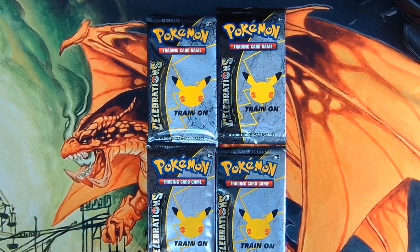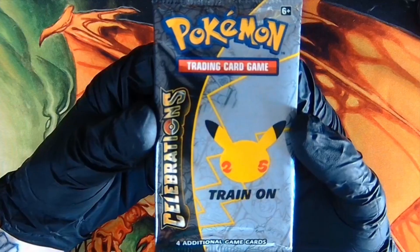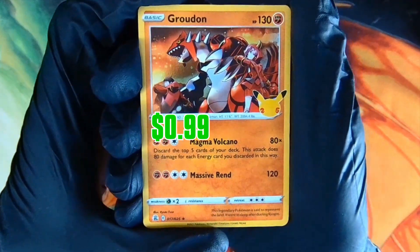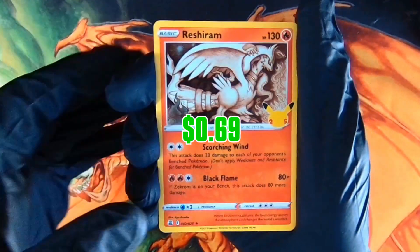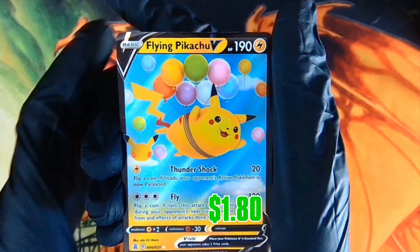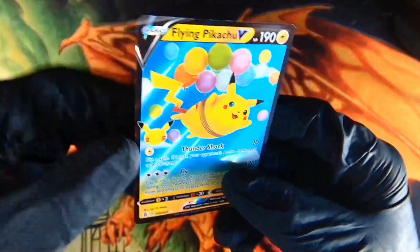Alright, it's a celebration. Your boy's got his surgical Hitman gloves on — no damage. We got some Pokémon Celebrations, 25th anniversary. Starting off strong — we got ourselves a Groudon right here. Reshiram. The foil Kyogre. And the rare — we got the Flying Pikachu V, Full Art Foil. Absolutely stunning. That's a nice looking card.